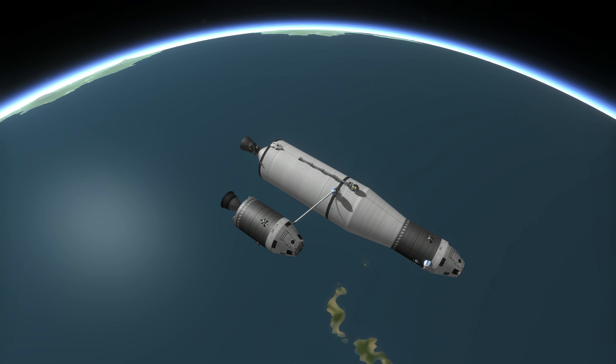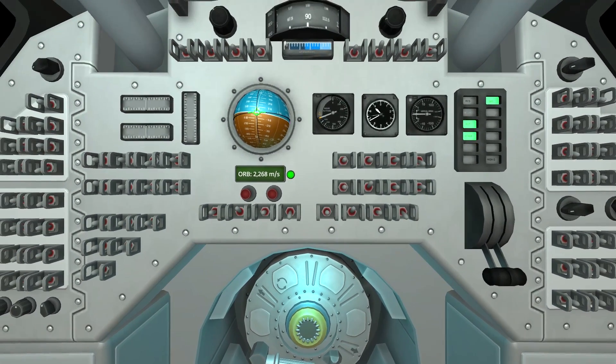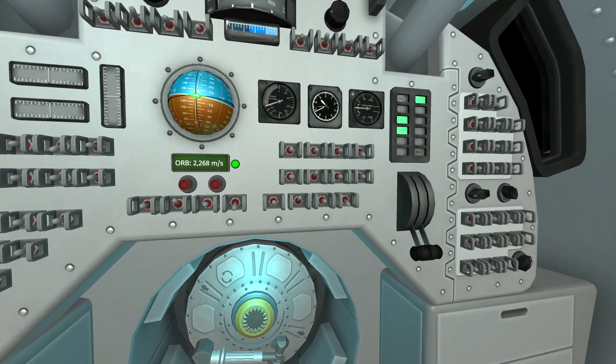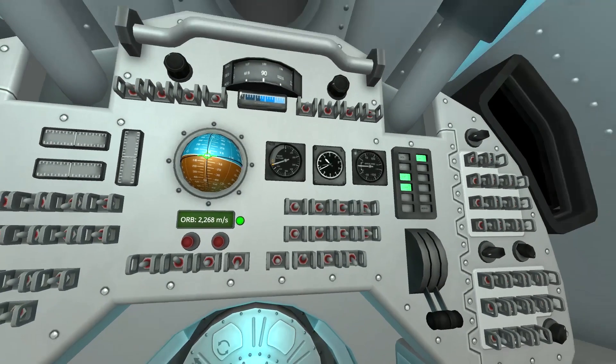Pushing in the breaker now. DSKY's back online. Wait a minute — tank pressures are rising, and I'm showing turbo pump startup. Shit, get him away from that booster. It's still armed.